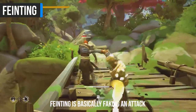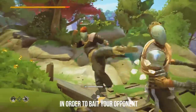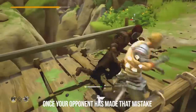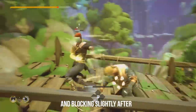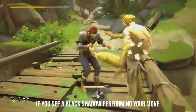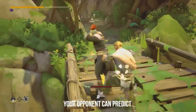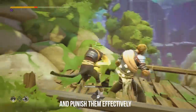Feinting is basically faking an attack by cancelling your attack mid animation in order to bait your opponent to throw a mistimed defensive ability or a dodge in the wrong direction. Once your opponent has made that mistake, you will be able to punish them. Feinting can be performed by attacking and blocking slightly after. You will know if you feinted if you see a black shadow performing your move. To feint effectively within a fight, you must find out what strings within your combat deck your opponent can predict. With this knowledge, you are able to mislead and punish them effectively.